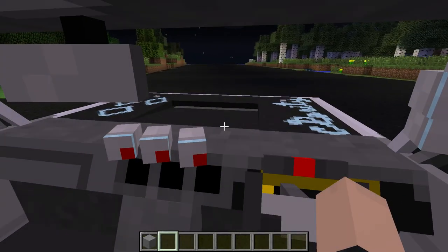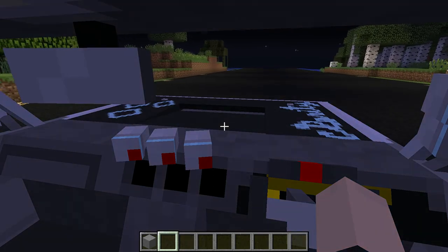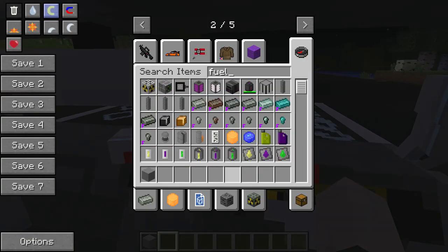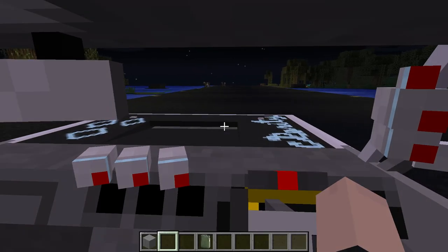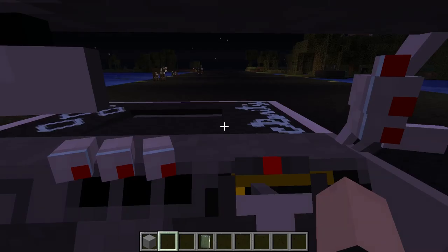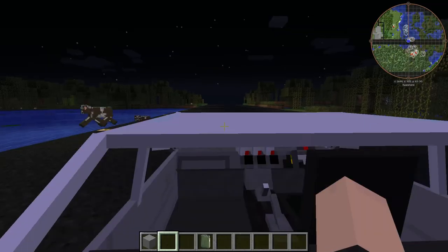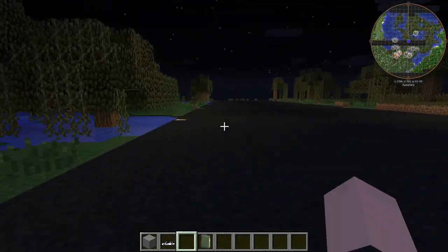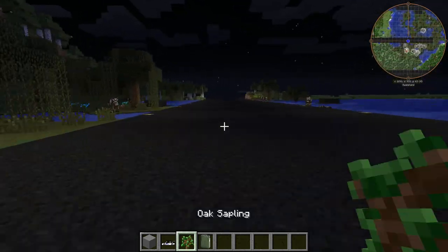We have our airplane strip over here, slash racetrack. These cars are ridiculously slow. You actually need fuel for this. Now the vehicles are from the Lands mod, but you can use any mod that has vehicles. I've tried to get - I do not know how to install the MC Helicopter mod or whatever. Look at that, the friggin asphalt makes you go really fast for some reason, I have no idea why.